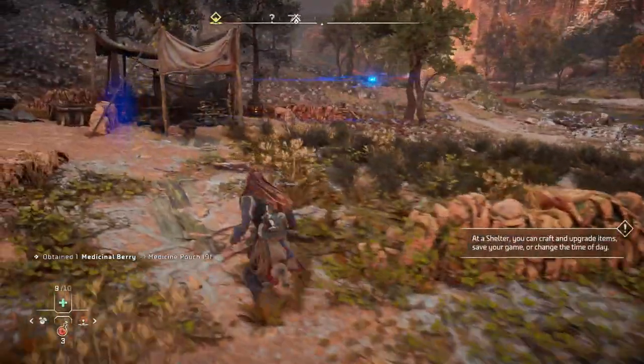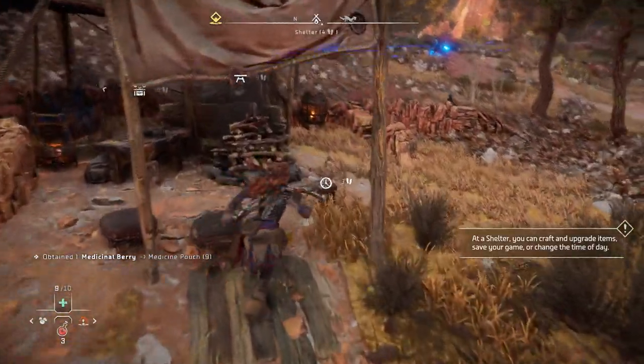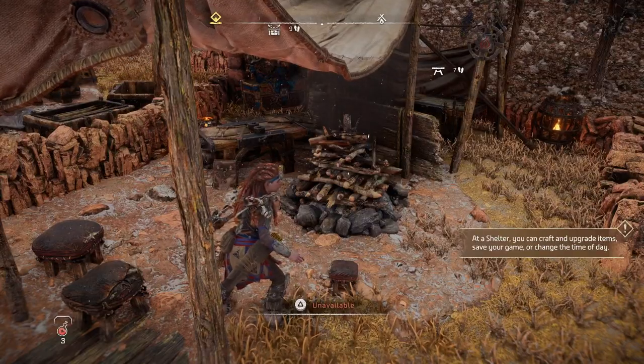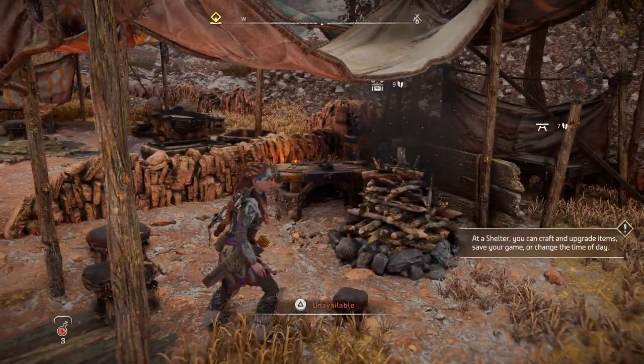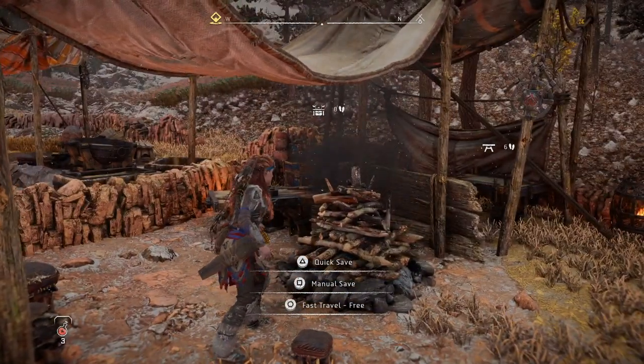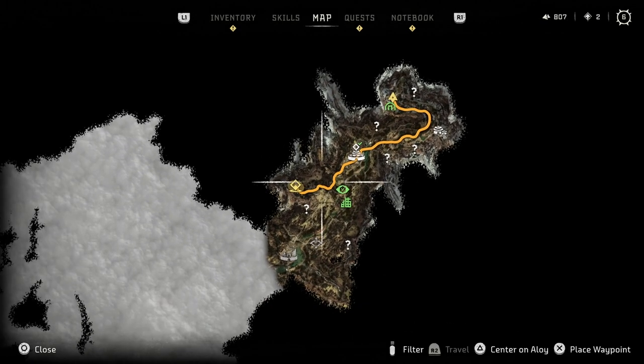Discovered shelter — does this count? What is this? Unavailable? You can craft and upgrade items, save your game, or change the time of day. Oh right — it's probably unavailable because machines are near. Right, yeah — fast travel free from campfire to campfire.